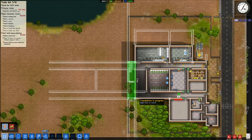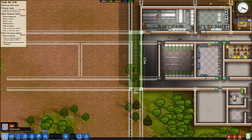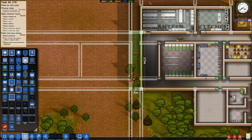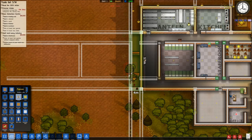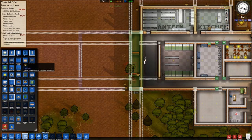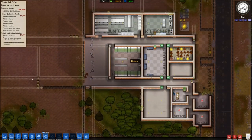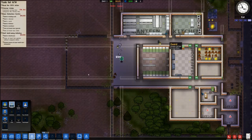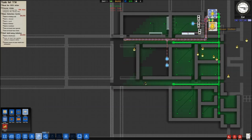That means we're going to have to put some foundations back here. Once we do that we're also going to want some doors, and then we're going to need some fences for our yard. Pretty soon that'll be done and we'll be pretty much ready to go. I'll go ahead and hire some guards and some cooks. Oh, I need to hook up my kitchen equipment to electricity — that's an important thing to remember.